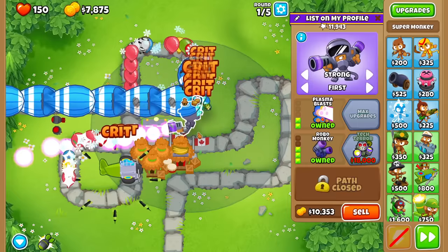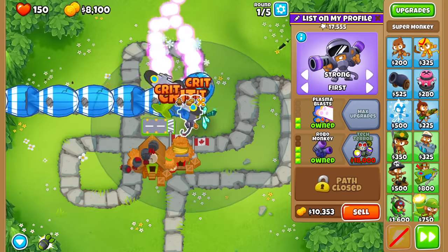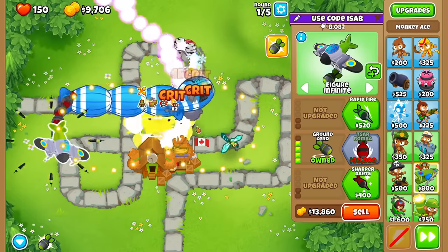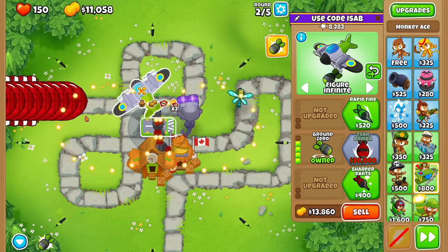So let's go 2-3-0. Oh, this is not in Monkey Town range - oh crap. Okay, now we're making more money. I don't even have to use Ground Zero actually. It's only fitting that with more Bloonpops, BTD6 has more rounds.